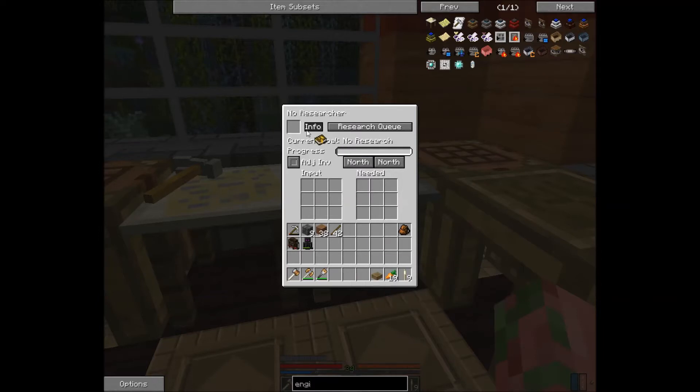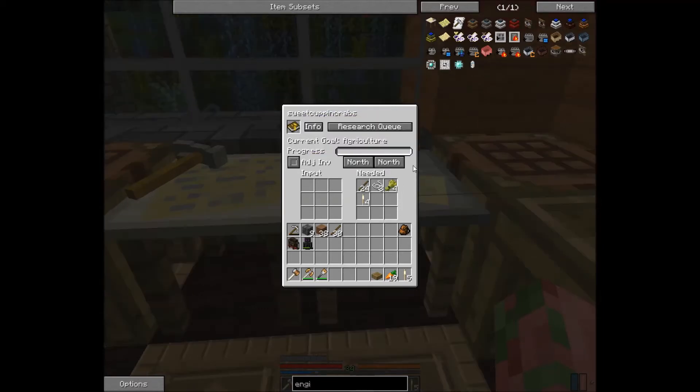In order to do research, you're going to want to put this book up here in this top left slot. You'll see it changes the name at the top to who the owner of that research book is. You don't need to worry about these three buttons for right now — I'll be covering them in a later tutorial; they will help automate your research.